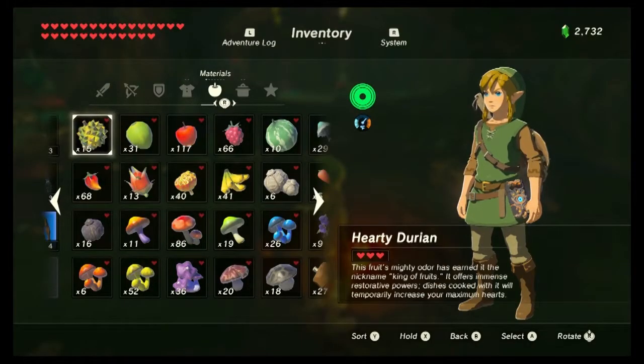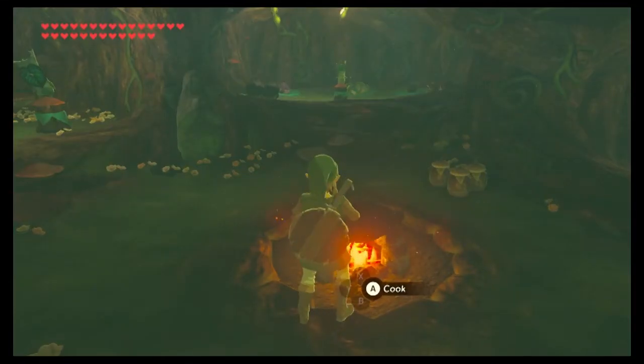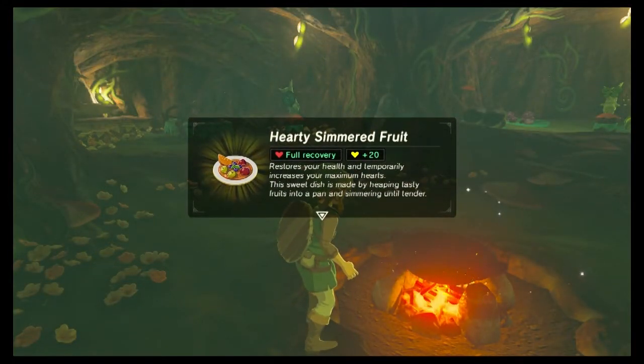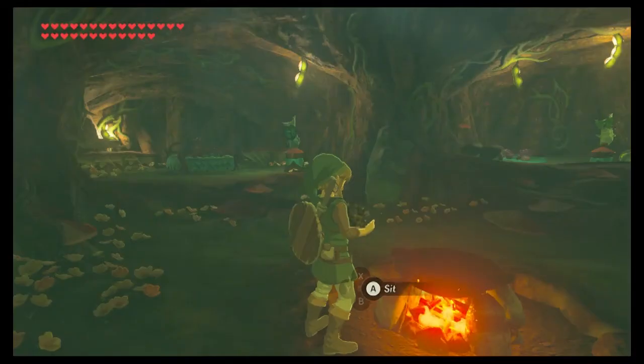The next ingredient is the hearty durian, and you will find that it has the exact same properties as the big hearty truffle. That means if we cook up five of these we're going to get 20 extra bonus hearts. If you need to know where to find any of the ingredients, I'll go ahead and put that in the description down below.